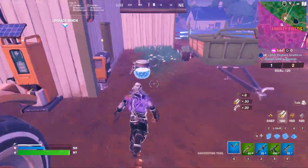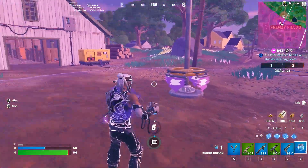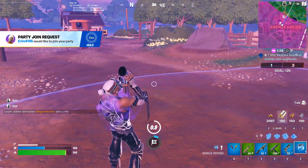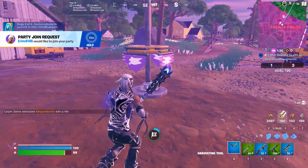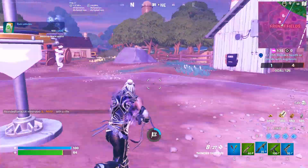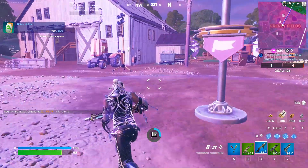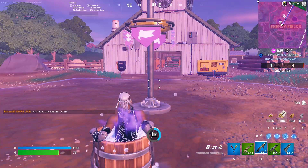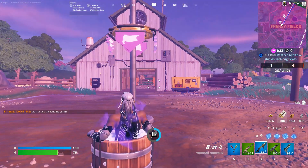Right now I'm standing here in Frenzy Fields collecting some shields, because you've got four stages to restore shields — to your friends or yourself, your teammates. The fastest and easiest way to do it is team rumble, because you can collect a lot of shields, and of course if you've got the right augment you can heal up and shield up.